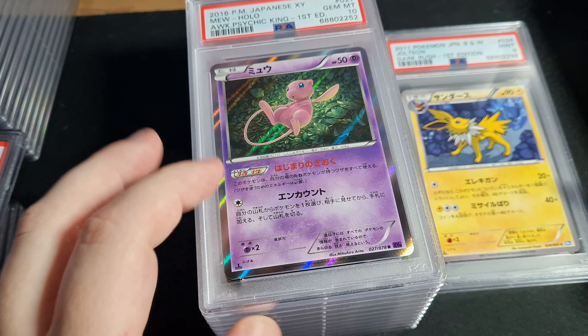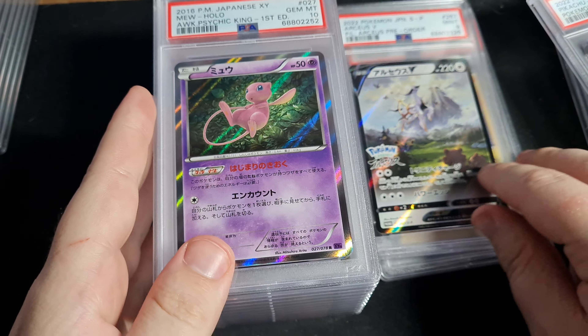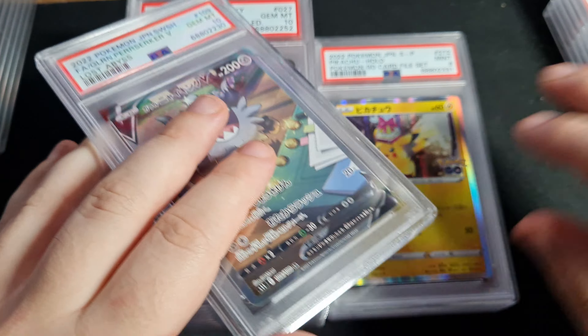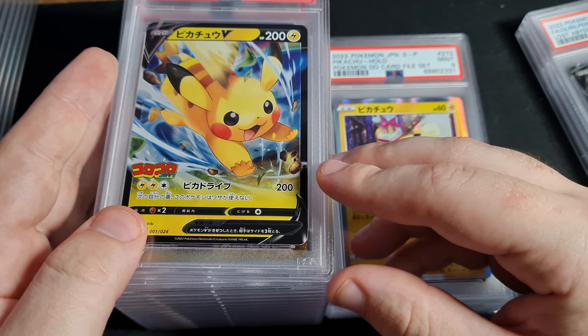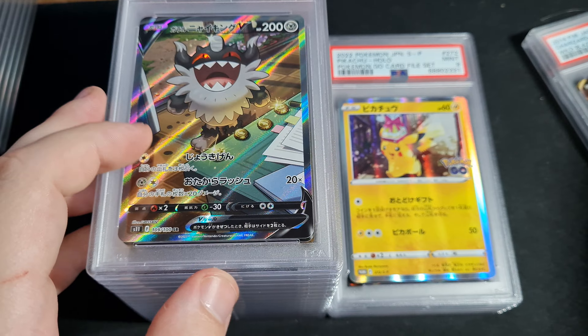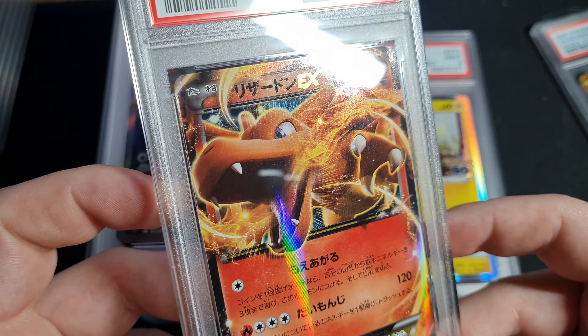We got the Mew Awakening Psychic King — amazing card. Arceus V pre-order promo, PSA 9. Nines are stacking up, you know. Pretty good. Galarian Berserker, Pikachu V Kororo promo. I don't want to show too many cards that I've already shown before, so everything here is in my store obviously.